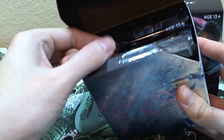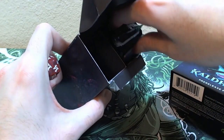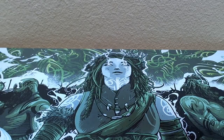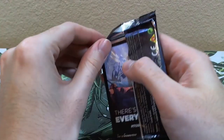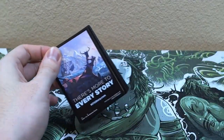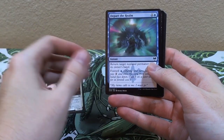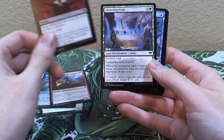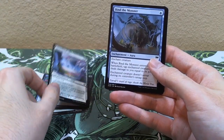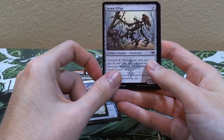Pre-release pack two! We didn't get any mythics in that first one. What color do you think the dice is? Oh, we got red — it kind of has blue in it. Pack one of pre-release pack two: Axgard Braggart, Depart the Realm, Emmerсyn Raider, Village Rites, Glittering Frost, Bind the Monster, Starnheim Courser, Scorn Effigy, Roots of Wisdom, Smashing Success.